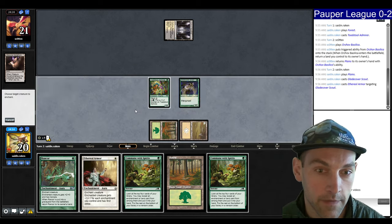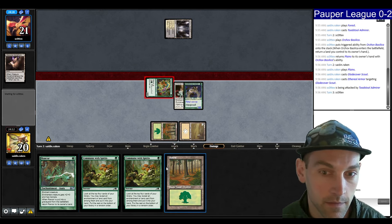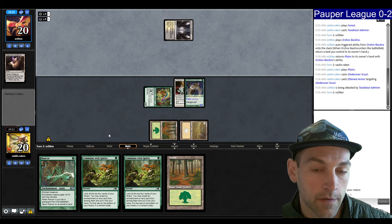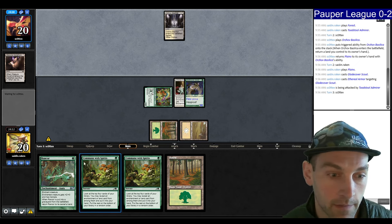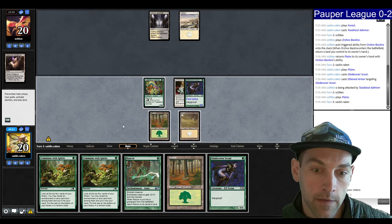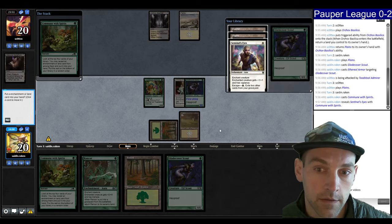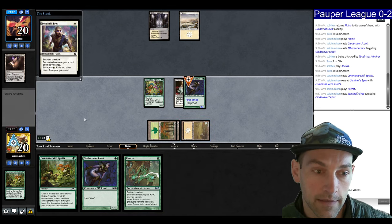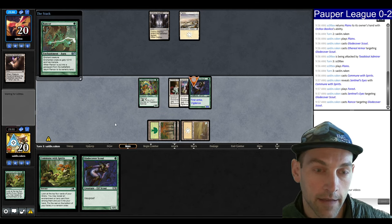Scout, Ethereal Armor on the Scout — maybe that was not the right play, losing on mana or one damage. I kind of want to Commune looking for another creature because they probably have a Tithing Blade here. All our creatures are one-drops, so we could Commune and play another one-drop. Could Commune into an Ethereal Armor. Find another creature, take this enchantment. Play land, Sentinel's Eyes — I like that Sentinel's Eyes can come back. I kind of feel like they're going to Fumes, untap, and Tithing Blade me.